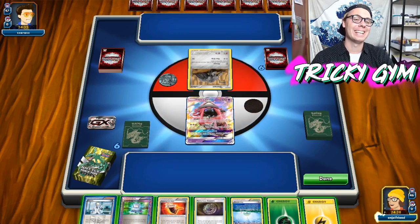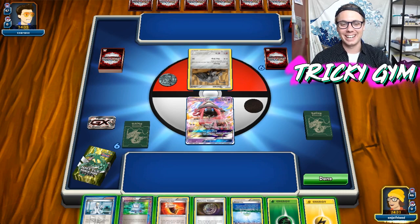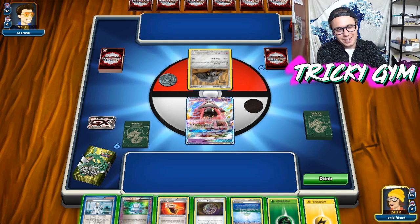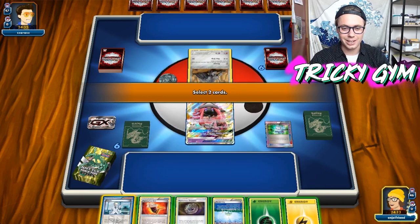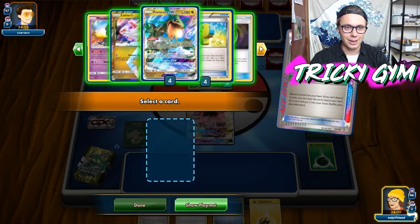It looks like we're playing against Durant — bro, we are playing against a mill deck. And I am playing the ultimate mill deck — I'm playing a deck that mills itself. So very good. We're going to want to start off probably with a Rayquaza and a Marshadow. I want to just limit my opponent early, so let's go Computer Search here, get ourselves a Ray, and then I think we just try to get as many energy into play as possible. We don't want to mill our Latios — that Latios is like potentially good.